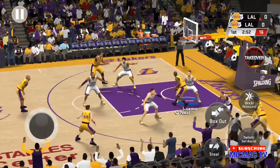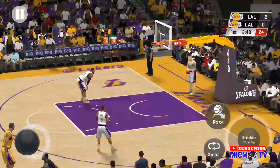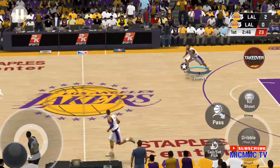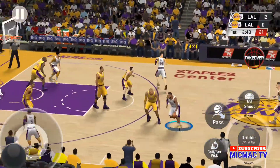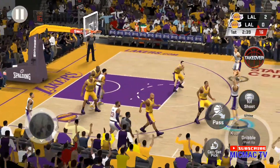And on the wheel, that's in. The jump hook, and that one's good. The Lakers on D. Now here's LeBron. LeBron left shot.